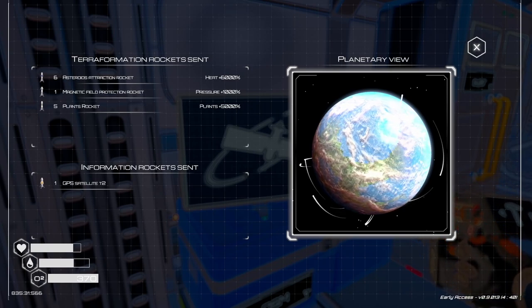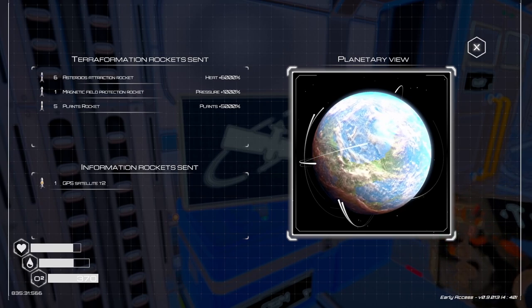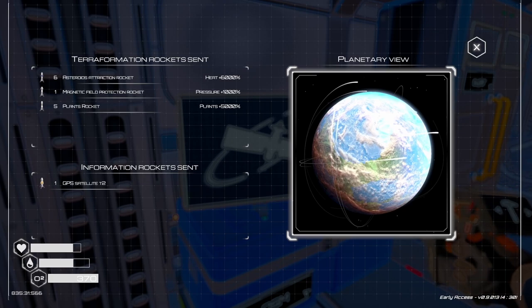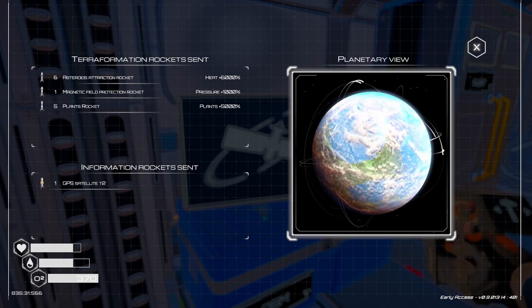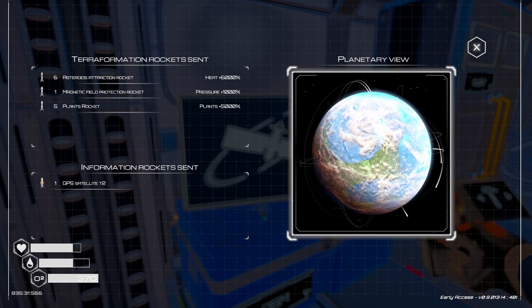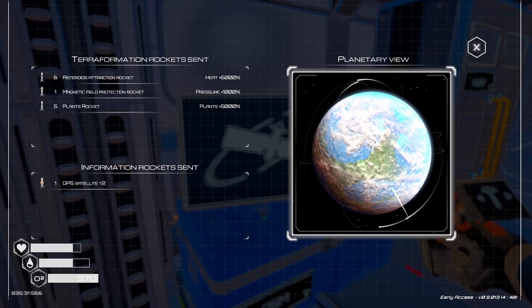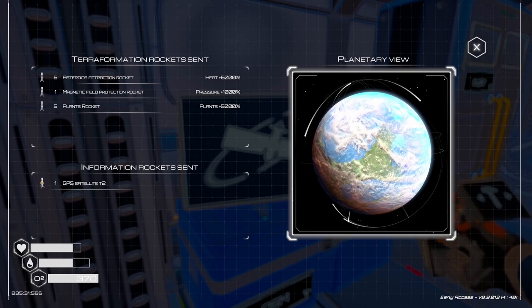Orbital — let's see. Oh, those are all of our satellites that we've shot up. One, two, three, four, five, six, seven, eight of them, I think. Yeah, it's got them right here — six heat rockets, so I've got 6,000%. So I need more magnesium, so I need more of the pressure one. Oh, that's cool, it's showing how much... okay, so we do need more of the magnetic field ones.